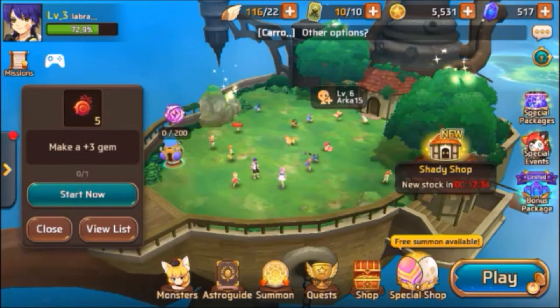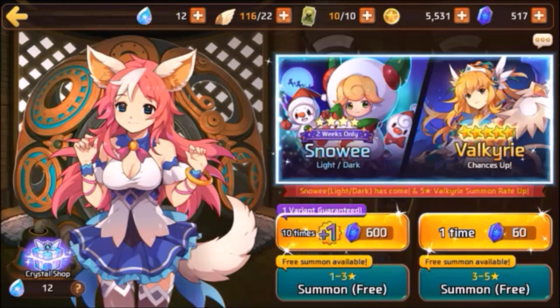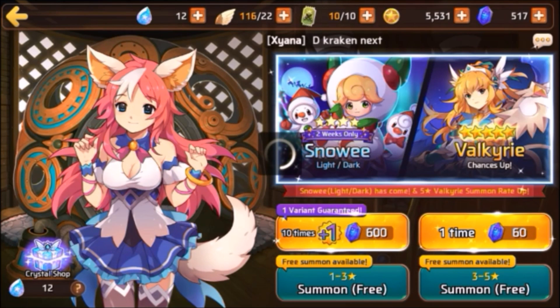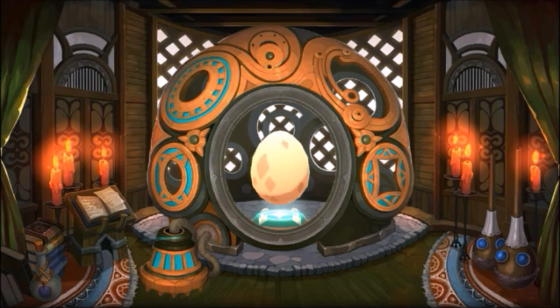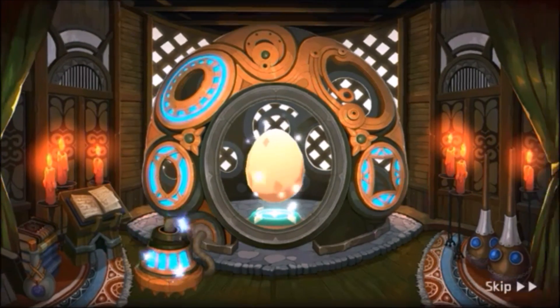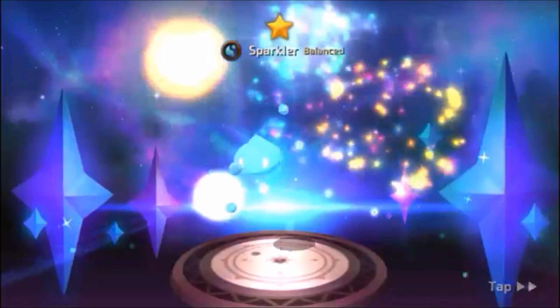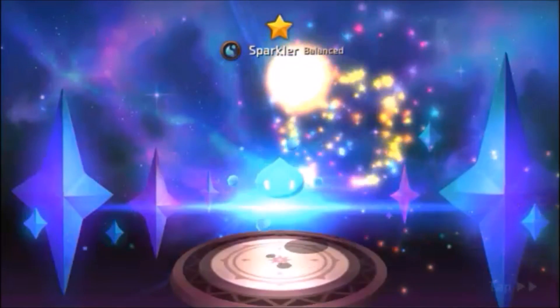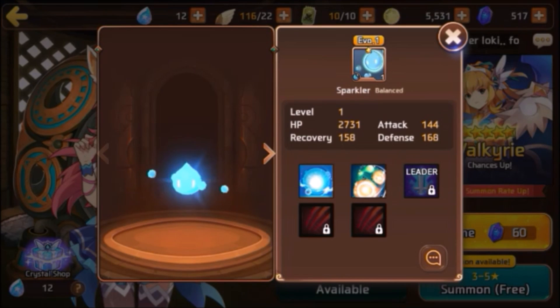So let's start from right to left. First there's the Summon — it's where you can get an egg and summon a monster. You get a free summoning every once in a while, so let's do this one first. It takes a little bit. Okay, so you can see the egg is hatching. You can skip it if you want to, but for this video I'm not doing it. And I got a monster — it's a level 1 star type water, and apparently it's balanced.